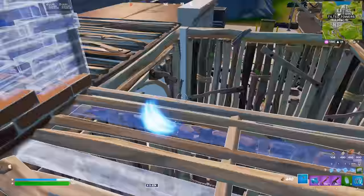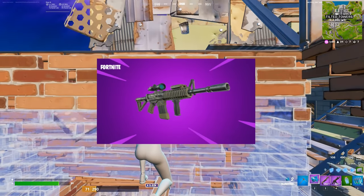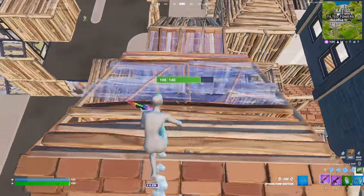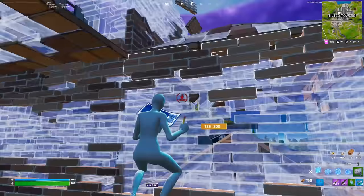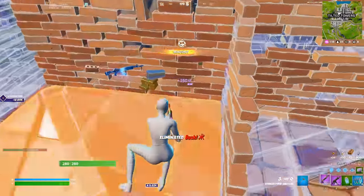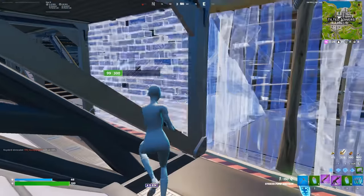There are also 7 items that have been unvaulted. The first is the Thermal Scoped AR. This gun now shoots faster than previously, with more recoil and slightly less damage. However, that doesn't change the fact that this gun will be the best gun for surge in the game. If you're in a high elo lobby where you need a lot of surge and you get this gun out of a chest, you should probably take it. Dying to surge with this gun is impossible. I know for sure I will take this weapon in my last game in duos tournaments to ensure me and my duo are good on storm surge.